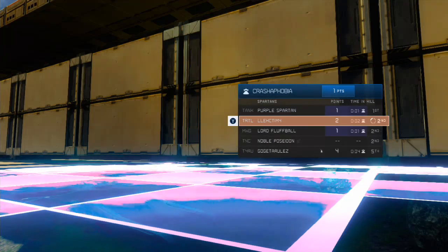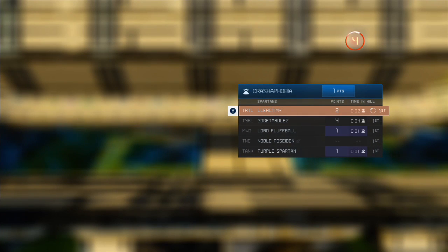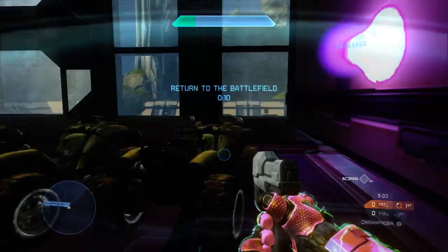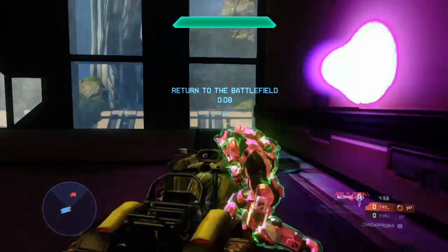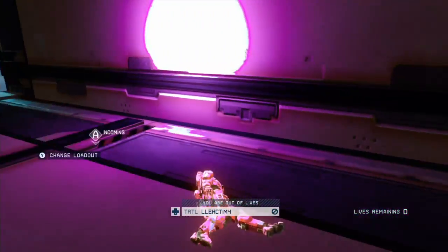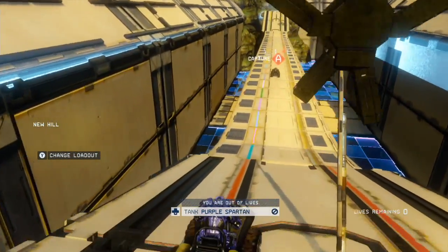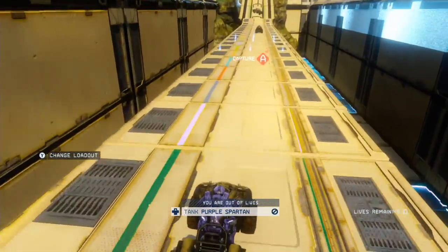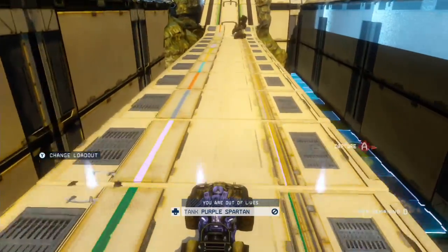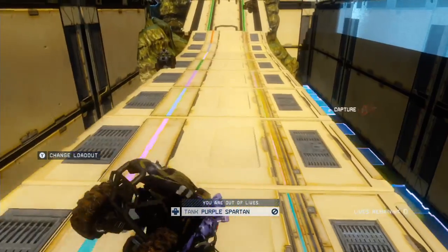The teleporters — you teleport onto the map at the start, and that's kind of annoying because whoever's not the host, the teleporter doesn't change the direction you're facing. So if you're not the host, you just look in the wrong way when you spawn, and if you just go straight away you'll drive straight off the map, which is what I did a couple of times. I also just randomly exploded — I think it was lag or something, but I don't know if that's the map or just the lag.